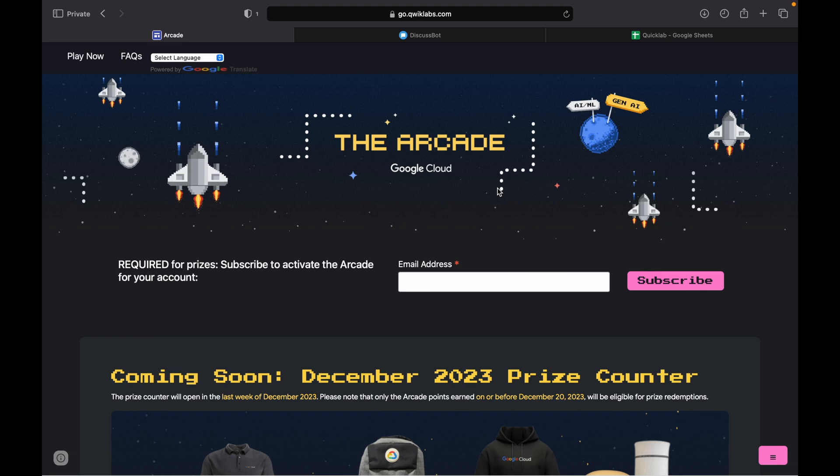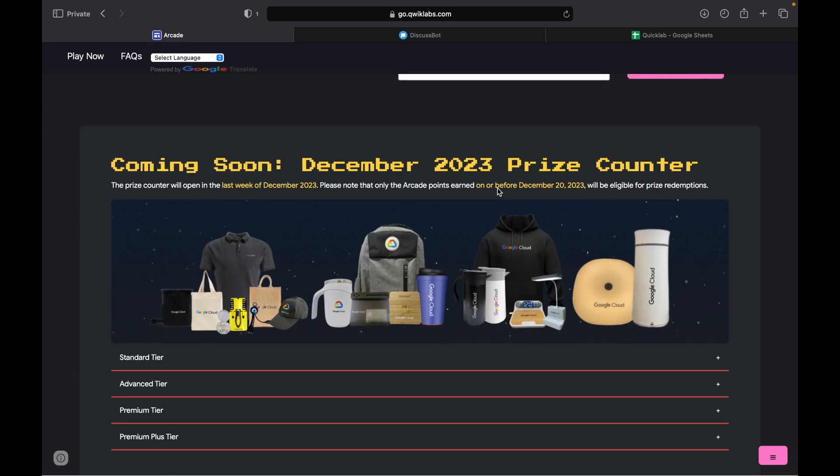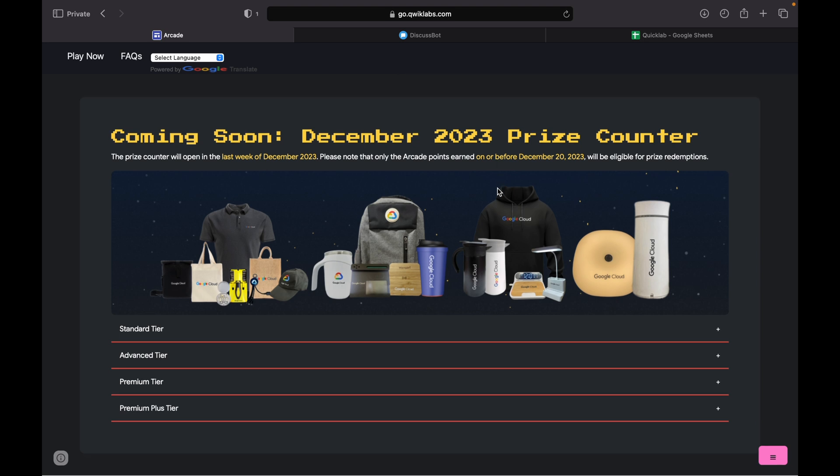Hello guys, welcome back to the channel. Finally the wait is over. If you come back to the arcade page and scroll down, you can check the new interface of this arcade page. They have now revealed all the swag points required for claiming swags.